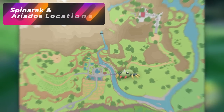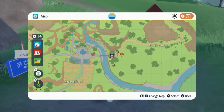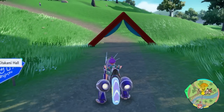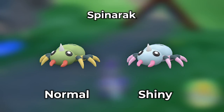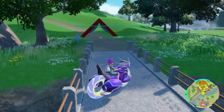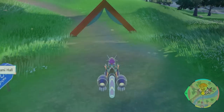There are three great Spinarak locations even though it spawns literally everywhere on the map. The first is to the right of Mossui Town — exit out and it's a town spawn. Just turn your camera around and look for the blue shiny in the grass. Step back out onto Revelers Road to reset the group. This should be pretty quick.